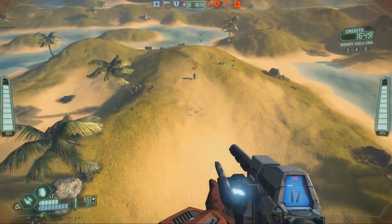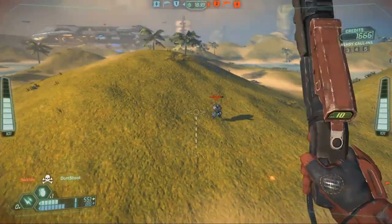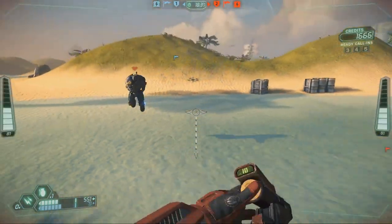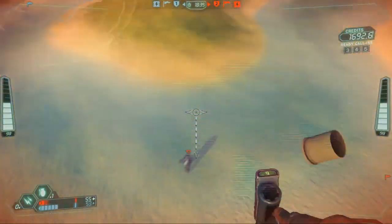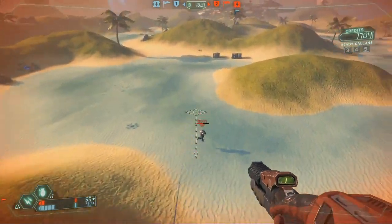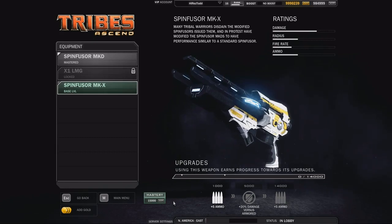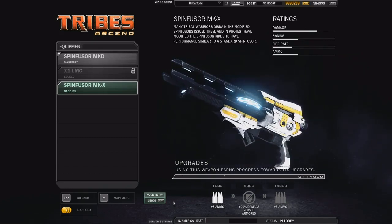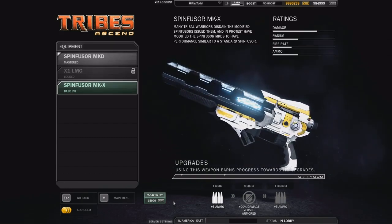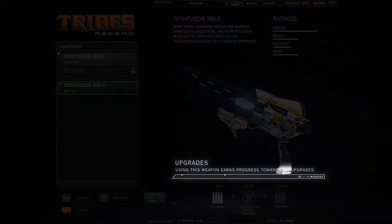One thing we've heard consistently from you guys is that the grind for weapon unlocks just takes too long. So one big change in this update is to dramatically speed up weapon upgrading and also item acquisition to make it a more enjoyable process. In the previous system you had to spend your hard earned XP to unlock each weapon upgrade. Now, as you use a weapon in game, a progress bar in that weapon advances automatically.